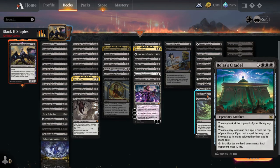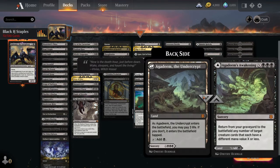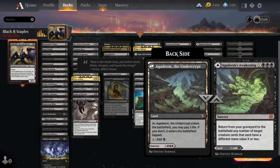Bolas' Citadel is a late game card you can't see until around turn six, but it gives you so much card advantage — you can play cards off the top of your deck, and then sacrifice ten non-land permanents to make each opponent lose ten life. Agadeem's Awakening is just a land that can come into play untapped if you pay life, so that alone makes it good. Then it has the ability to return from your graveyard any number of target creatures that each have a different mana value of X or less — pay five and three black and get a one-drop, two-drop, three-drop, four-drop, and five-drop all back on the field.